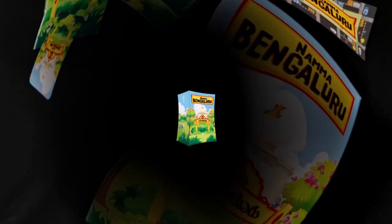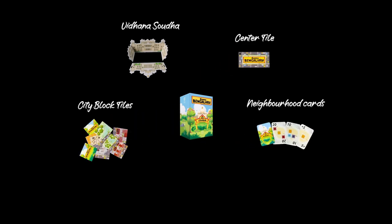In the components, you get a Vidana Souda building, a center tile, city block tiles, neighborhood cards, and player scoring markers.